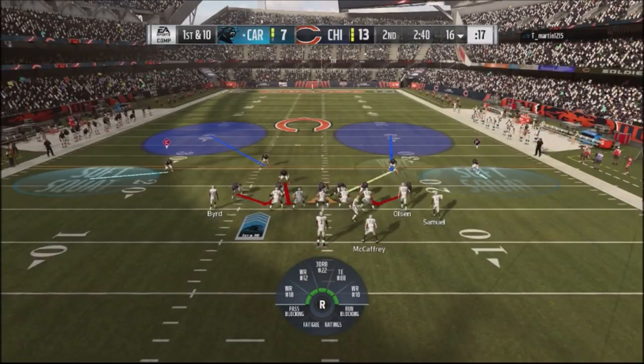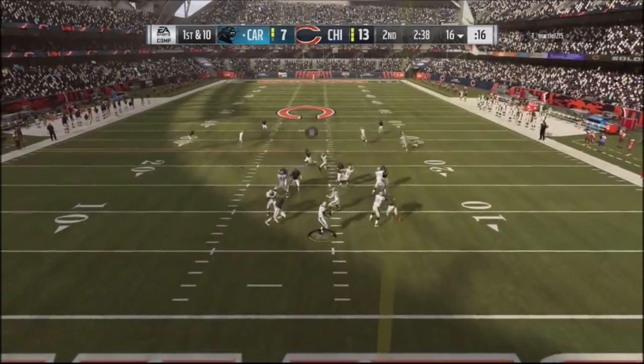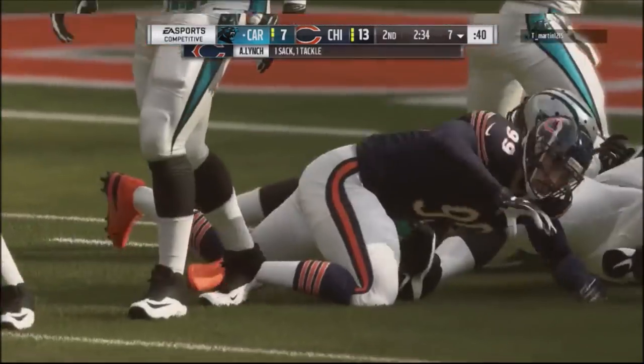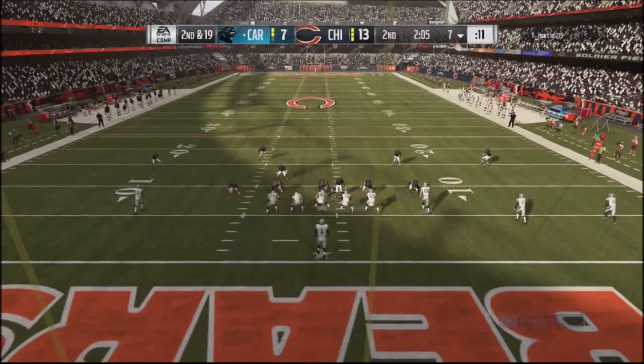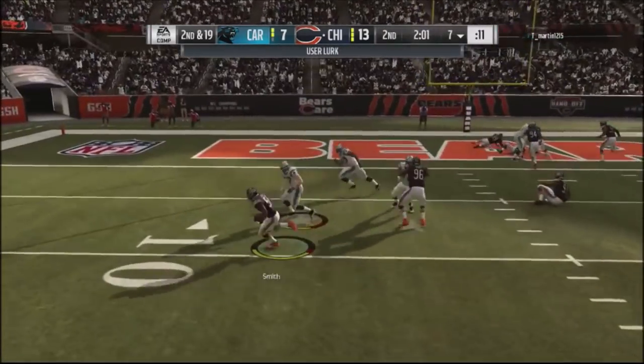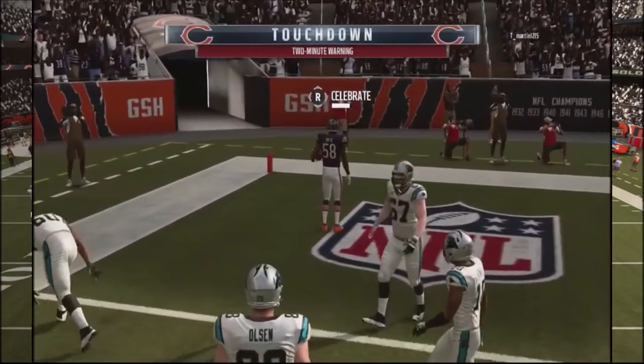I don't have a lot of big plays in this offense - I like to try everything underneath. Fortunately he didn't have any answer for that. Hit him with the 52 blitz; I haven't used it at all, just wanted to show it and see if I could get some pressure. Pressure comes off the edge, he throws it right back to my linebacker, and I'm going up two scores.